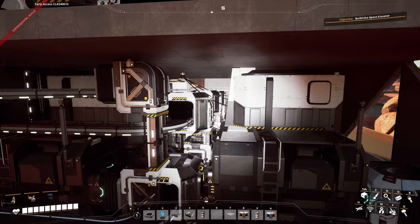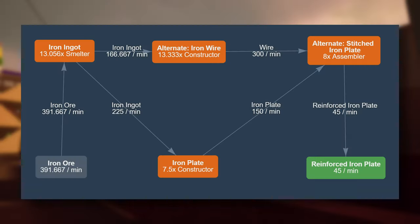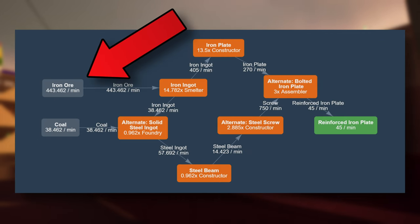This combination allows for the most compact machinery setup, but this recipe combo is not the most resource-efficient in any capacity. Yes, it is miles better than the standard recipe, but it falls short when compared to the stitch iron plate recipe. With the stitch iron plate and iron wire alternative recipes, you can remove every resource other than iron ore and still use less iron ore than in my old blueprint.